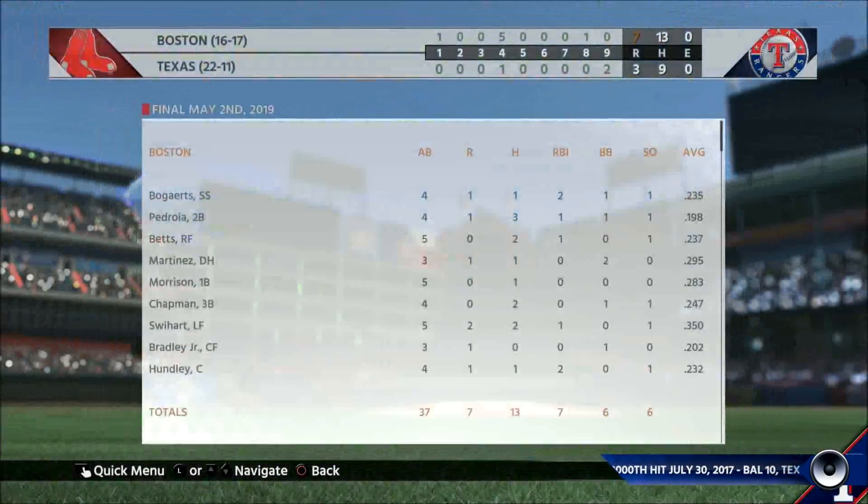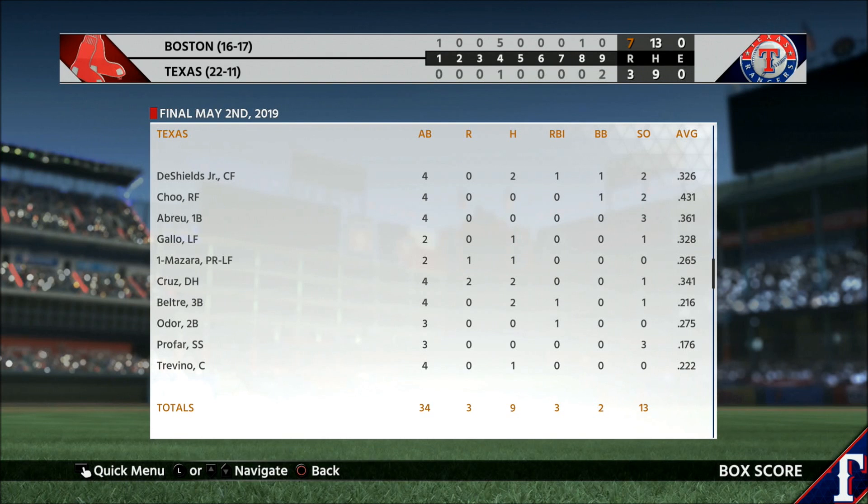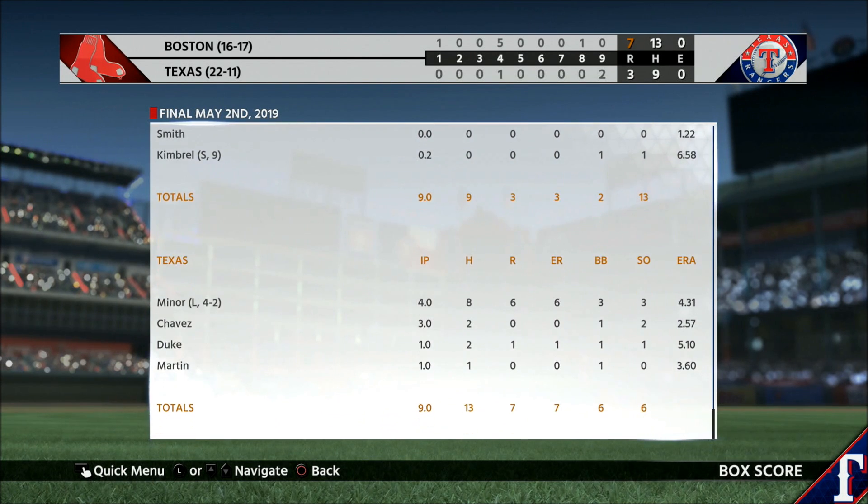Everybody on their feet at Globe Life Park — the 3-0. Inside the Show with Justin Allegri: Happy Friday baseball fans, welcome to Inside the Show. Starting in the AL West, the Boston Red Sox totaled 13 hits as a team as they grabbed the win over the Rangers in Arlington 7-3. The Angels had 12 hits as a team as they defeated the A's in Oakland 6-2.